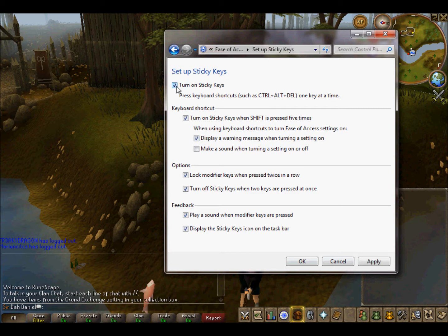Then go to 'Set Up Sticky Keys' and turn it on. Make sure you have everything the same as me — pause the video if you need to — then click Apply. It's going to take a second, then click OK.